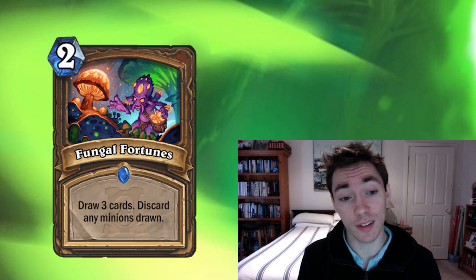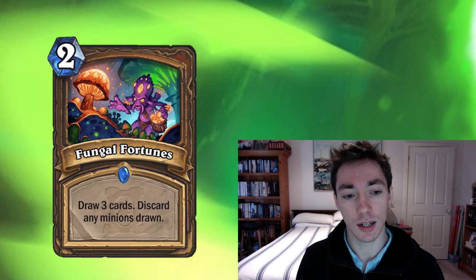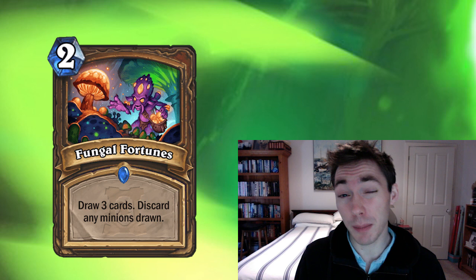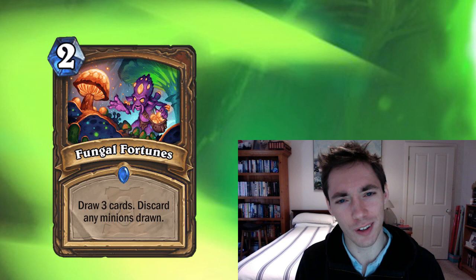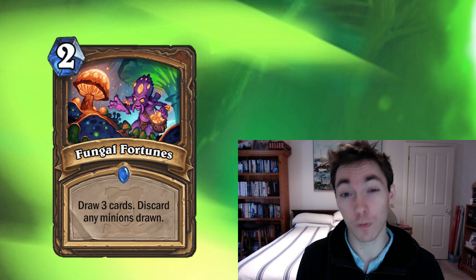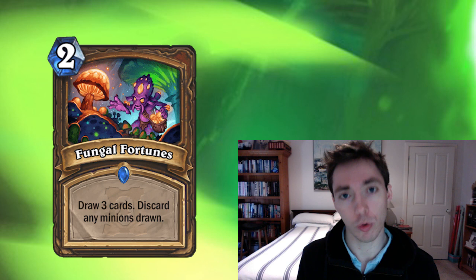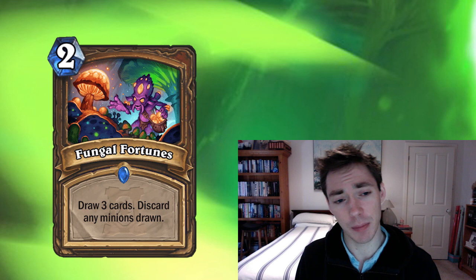What's going on with Druid in this set? The most important card for Druid is Fungal Fortunes — a two-mana draw three cards, discard any minions drawn. Fortunately for Druid, Jade Druid in particular doesn't tend to play many minions, so this is very consistently just going to be two-mana draw three. Obviously very, very strong. Druid tends to not really do anything on turn two, so this fits that spot really well. It curves into Jade Blossom, so you're very consistently going to be able to draw into it. Really, really powerful.